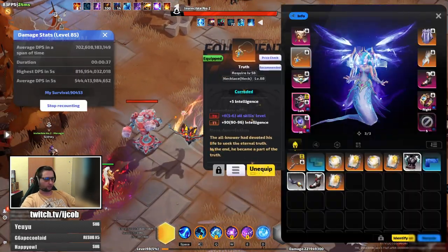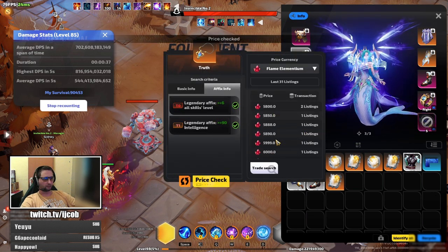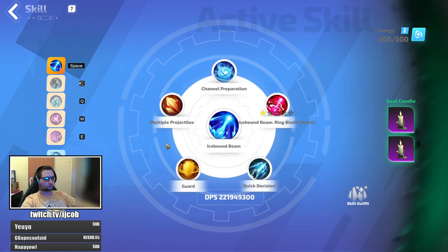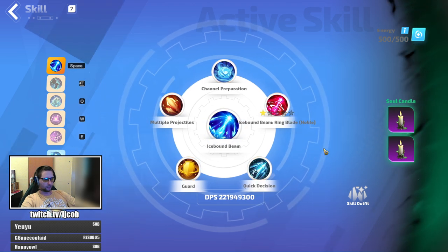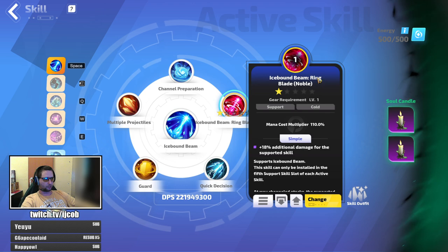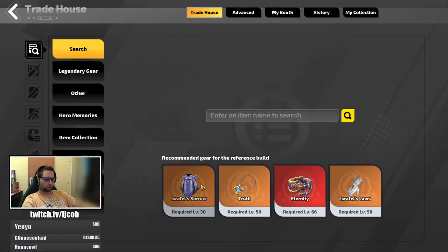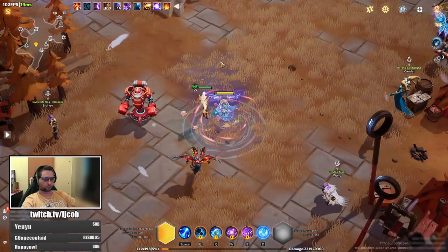The only upgrade I got — the amulet — I bought it for around 7k. Prices are dropping so you should be able to get it cheaper. The candle cost me around 4k. I also bought a level 21 icebound beam. I was thinking about buying a higher roll icebound beam, ring blade noble, and the support for that slot — the other icebound beam support — but with max rolls those are going for 2k to 3k FEs, so I'm not going to do that right now.